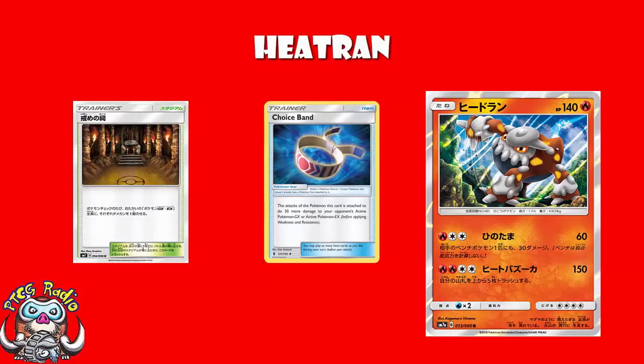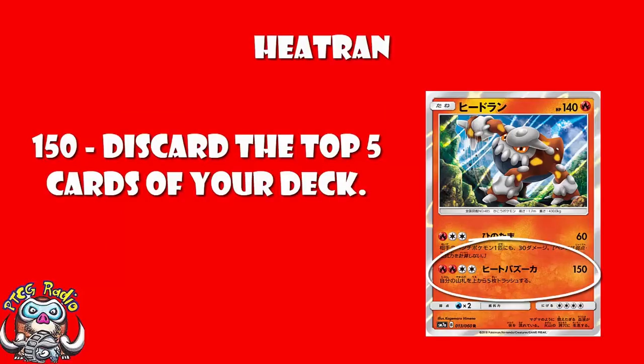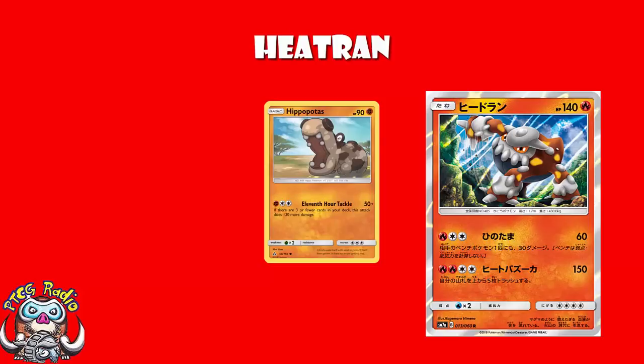As for discarding the top five cards of your deck — it's a blind discard, so you could end up trashing a lot of stuff you don't want to, which could suck. But what immediately sprang to my mind here is Hippopotas — the Pokemon which did quite well in Japan the other day — which does 50 damage, but if there are three or fewer cards in your deck, it does 180. So if you really want to be using Hippopotas, you can use this to start discarding cards from your deck. I don't think you should — they use different basic energy — but it does remain a possibility.